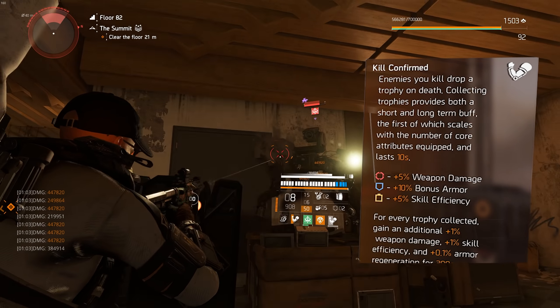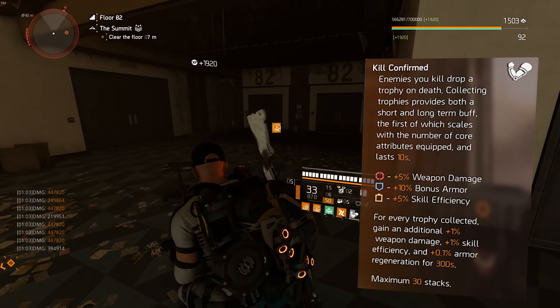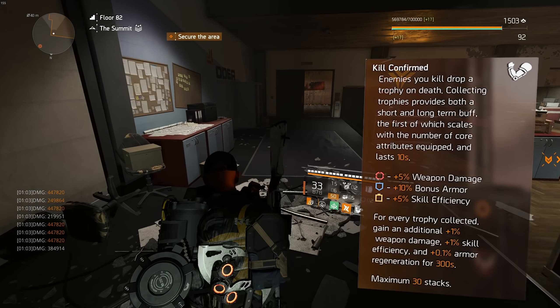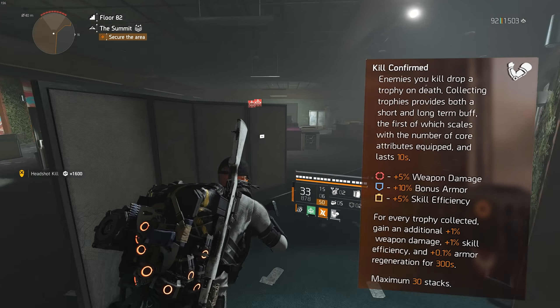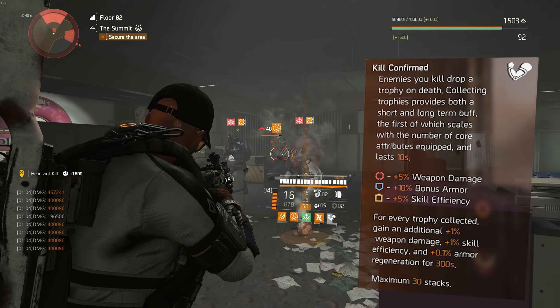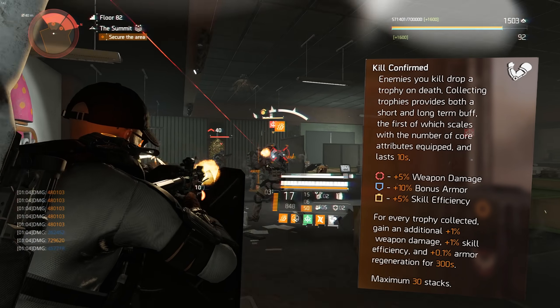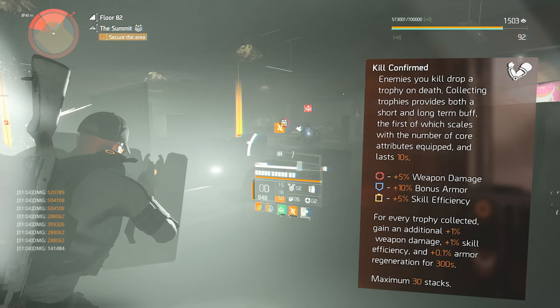Having 6 reds for example would grant you 30% weapon damage, which is a lot. For every trophy collected you also gain an additional +1% weapon damage, 1% skill efficiency, and 0.1% armor regen for 5 minutes. Max stacks being 30, so that gives us 30% weapon damage and skill efficiency, and 3% armor regen — which is pretty damn impressive. You get quite a lot of buffs just for picking up those trophies.